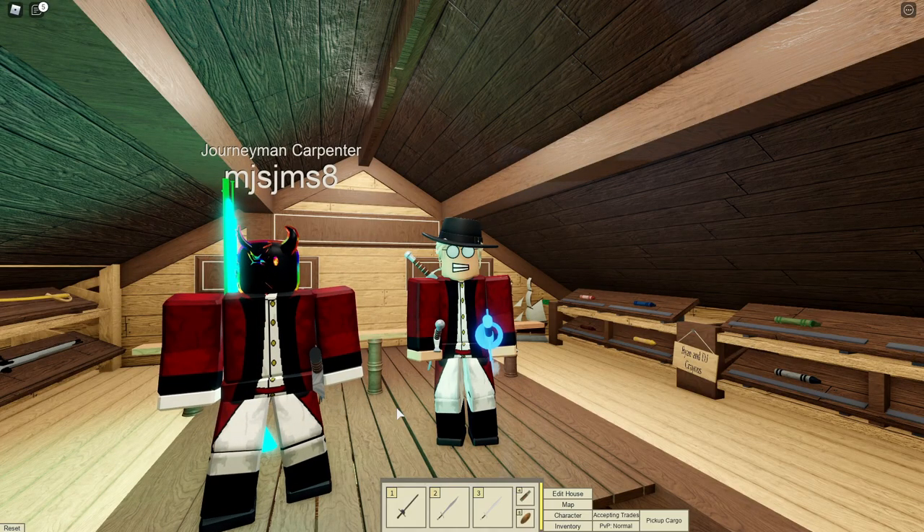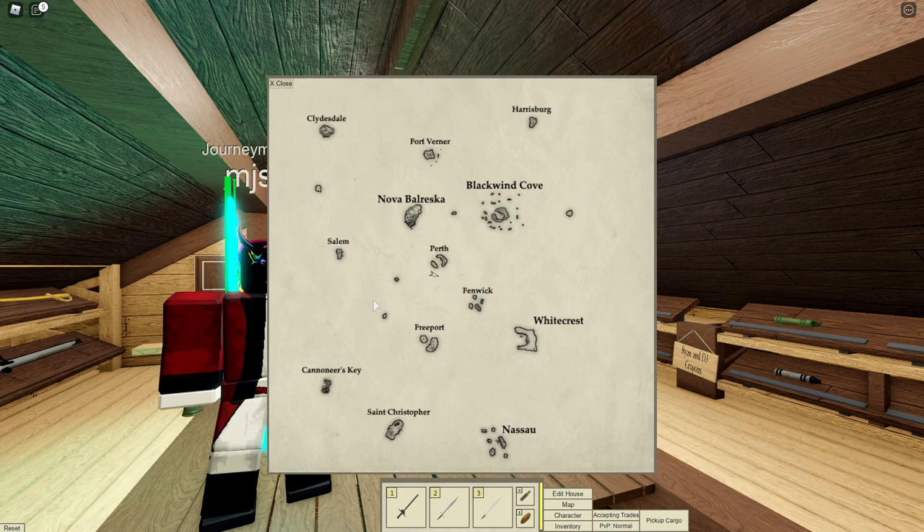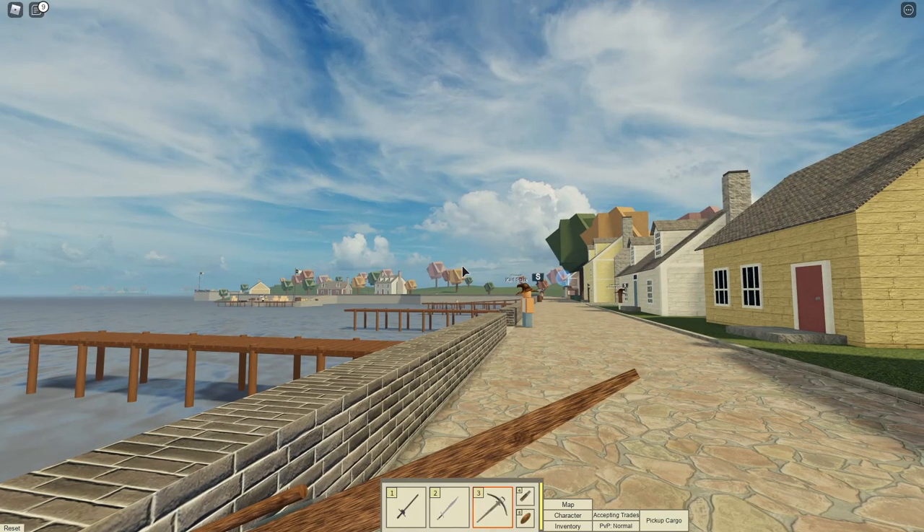Number 34: Pressing M will show you a map of the whole Grand Isles, and it will also give you a little marker which represents where you are and which way you're pointing.